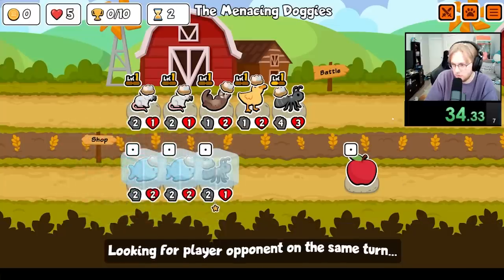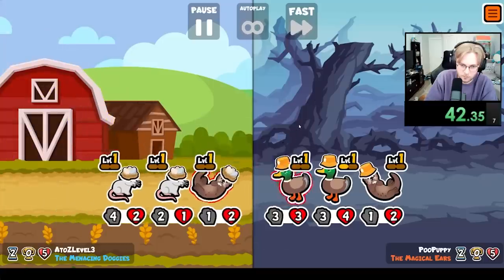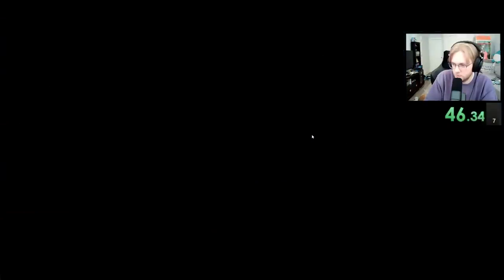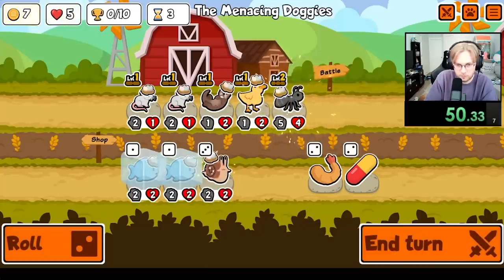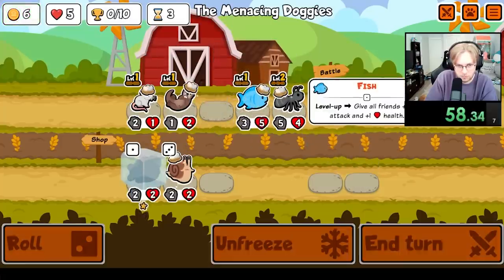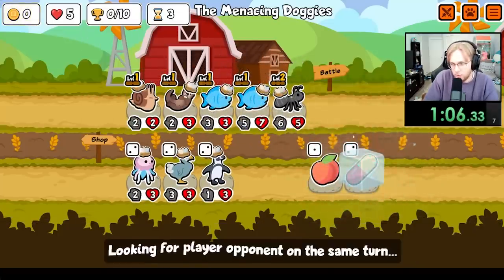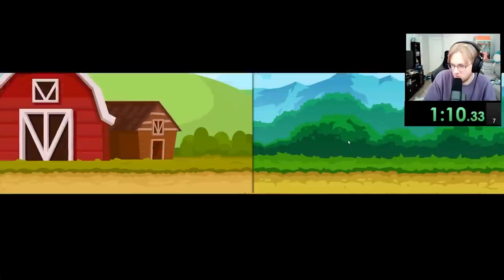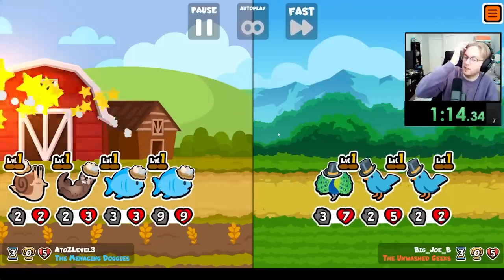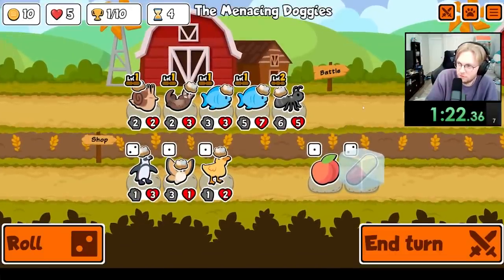Yeah, let's do that. Keep scaling the Fish, buy the snail, probably don't worry about Jelly. What pet needs plus six experience? An instant level three is it. If you have like a level one Eagle with a Mushroom, and then a level three Flying Fish — that's huge. Would only need five? Well, yeah, but it goes from four to six.